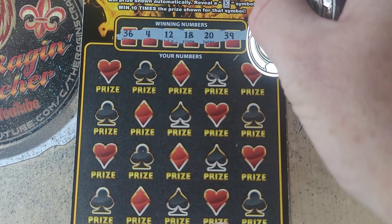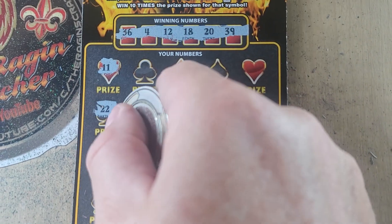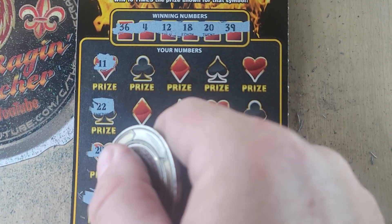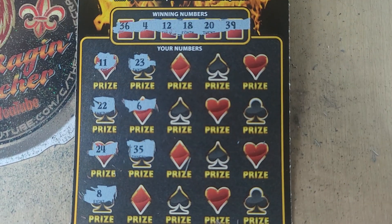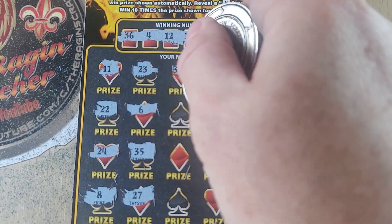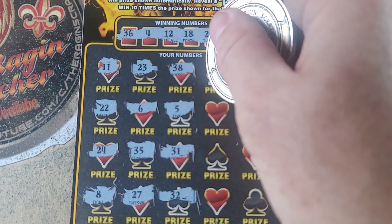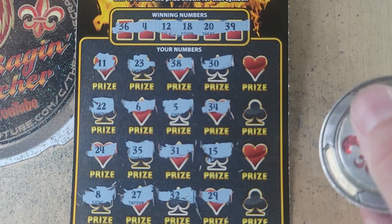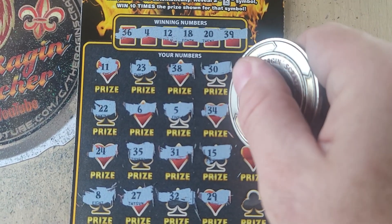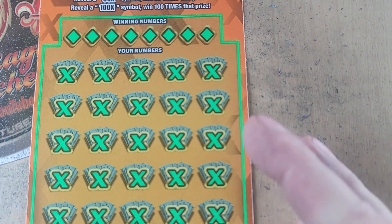We have 36, 4, 12, 18, 20, and 39. We start with 11, 22, 24, then 8, 18, 23, 32, 13, 35 — one off. 27, 38. We have 39! Number 5, 31, 32, 30, 34, 15 — not up there. 29, no. Two nines — not there. 13 and 40 in the corner. No win on that one.